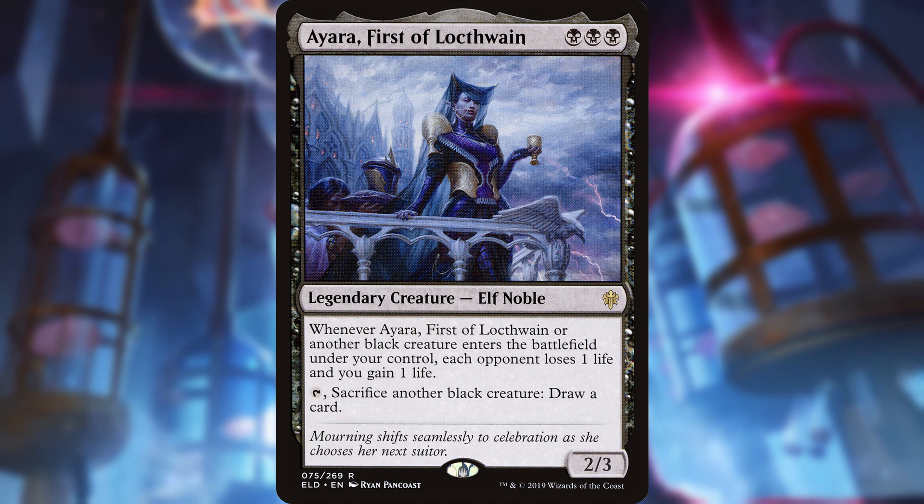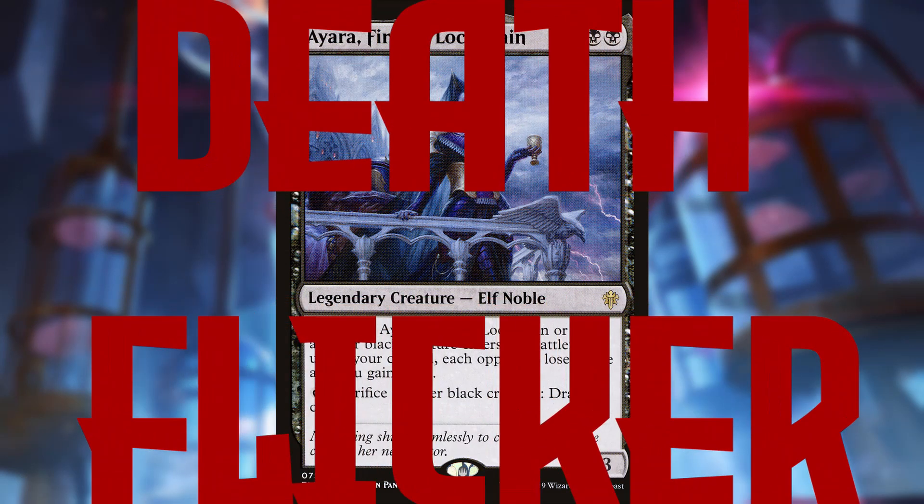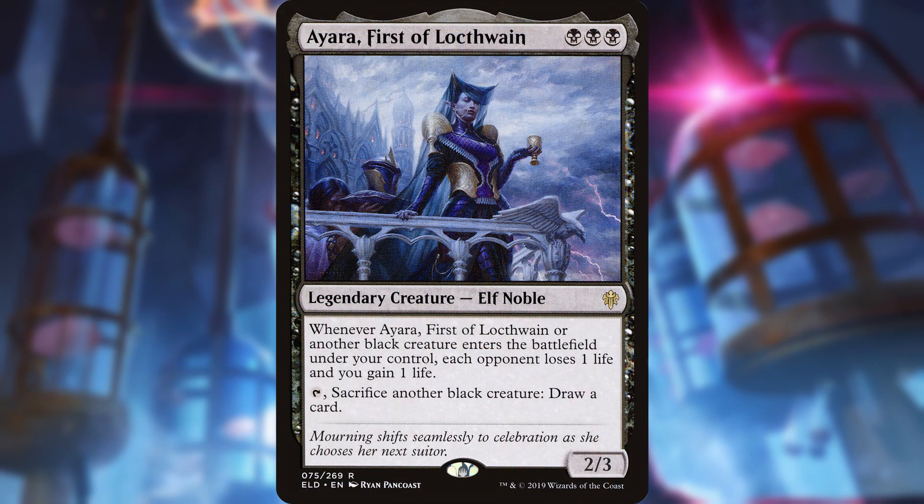It says: tap Ayara and sacrifice another black creature. Draw a card. Why is that such an important ability? Well, because black can't do normal flicker. The hoop it needs to jump through is having creatures die, and this ability lets us kill a creature each turn for free, and then we draw a card for doing it. That's right, today we aren't doing normal ol' blue-white flicker — we're doing DEATHFLICKER. As a note, if you're the type of person that realizes that this is just instant-speed reanimation, not a new thing called death flicker, and it's annoying you, then I want you to buckle in buddy, because I'll be calling it death flicker repeatedly for the next 10 minutes.